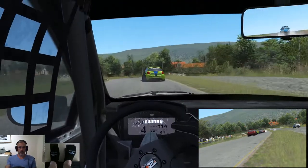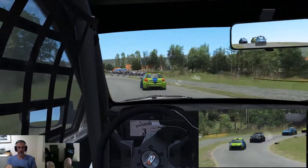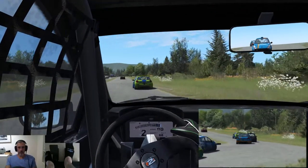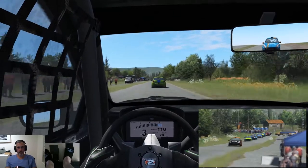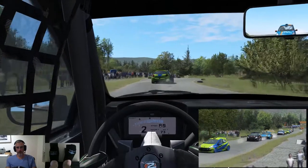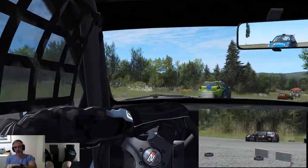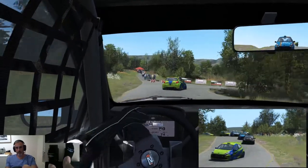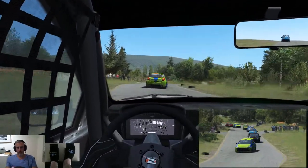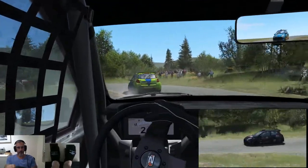There are sections of runoff, but on some of the corners like this one there's a drop-off. So if you do lose it, it's race over. The corner coming up has a ditch on the apex, so if you overshoot this one it's race over as well. But as you can see, super twisty — really suits these cars, makes for very close racing.